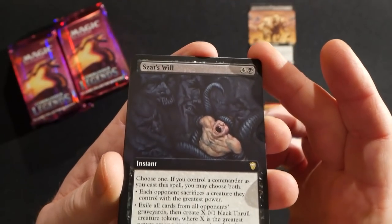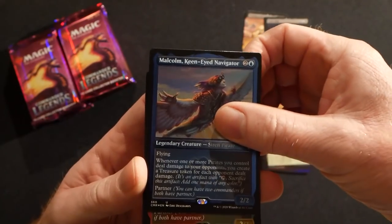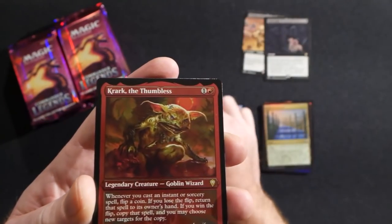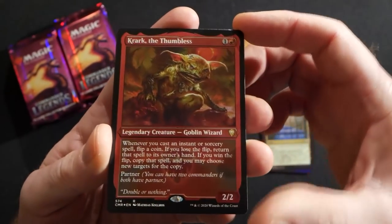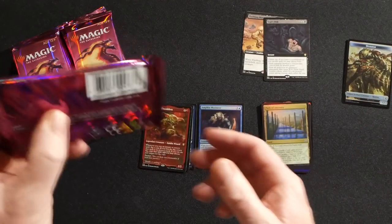An extended art non-foil Zara's Will — another nice one — Malcolm the Keen-Eyed Navigator, Tana the Bloodsower, and Zndrsplt the Ignoble. I really like coin flip decks, they are a lot of fun. Okay, pack number two.